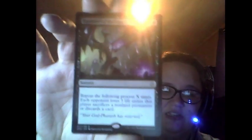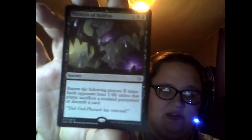Our rare is Torment of Hailfire. It costs two swamps and X — repeat the following process X times: each opponent loses three life unless that player sacrifices a non-land permanent or discards a card. I'm thinking this would be really nice in Commander, especially late game when opponents don't have much out.